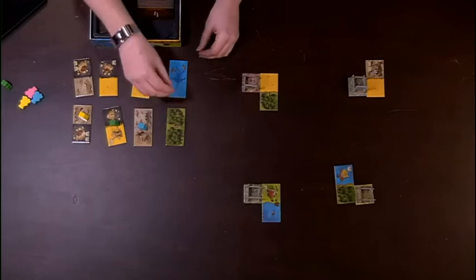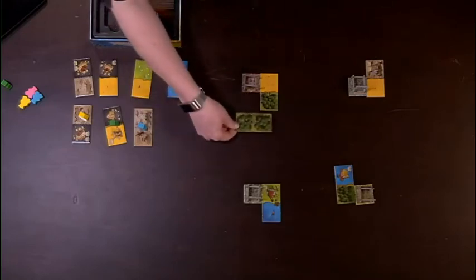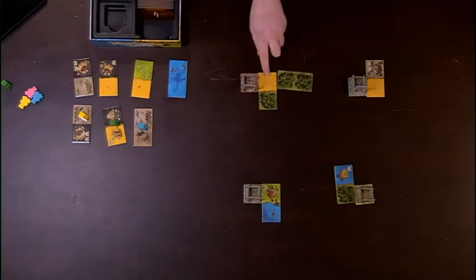A domino must be placed so that one of its land types is next to the same land type already in the kingdom. The starting castle is a wild card. So this double forest tile can be played here, or here, but it cannot be played here, because the desert and the forest don't match up — just like Carcassonne.